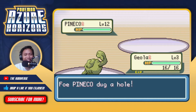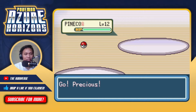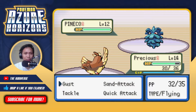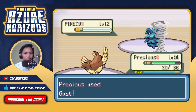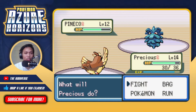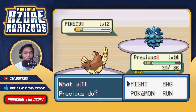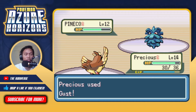Pineco uses Dig - what the hell?! Actually that's perfect - I can go back to Precious and Dig won't affect her since she's flying type. Good strats! Pineco is just a bug type right now - it doesn't gain steel typing until it evolves into Forretress. We outspeed so hopefully Gust does a lot - nothing. And it has Rock Tomb too... oh no.